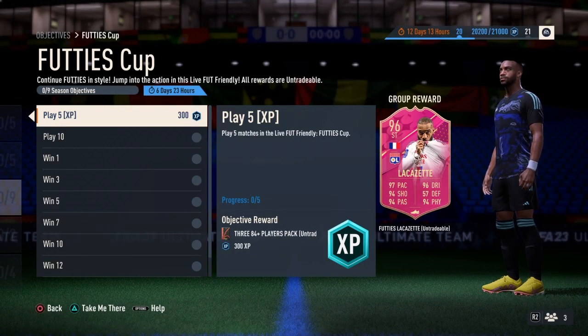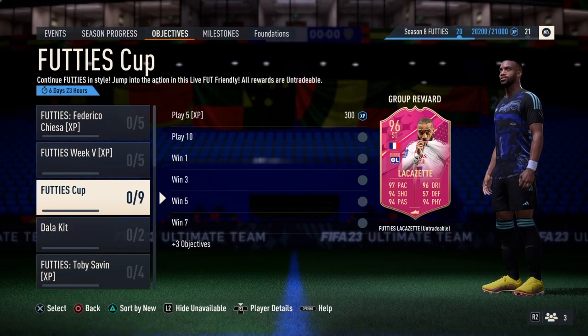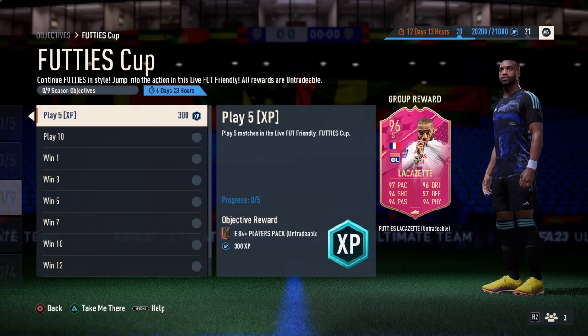Welcome back everyone to the channel. With the new update today, we have another objective which is the Foodies Cup and it consists of 9 objectives. In this quick and short video, we're going to be talking about how to unlock Lacazette's newest Foodies card by completing all 9 objectives. As you guys can see, we have a closer look at his newest card — Striker, 96-rated, so this is pretty good.